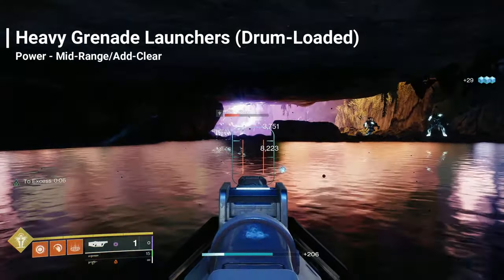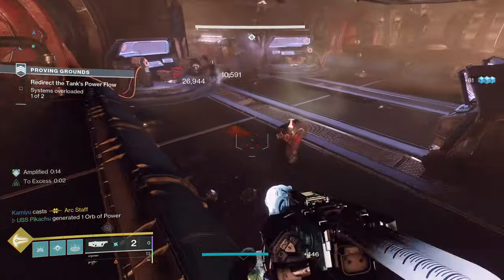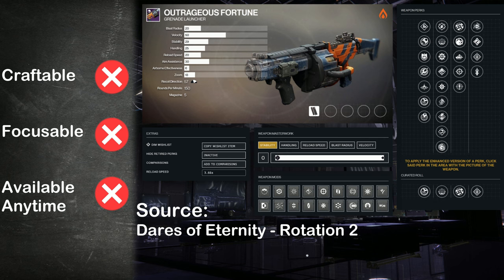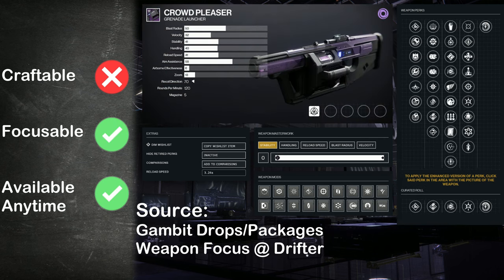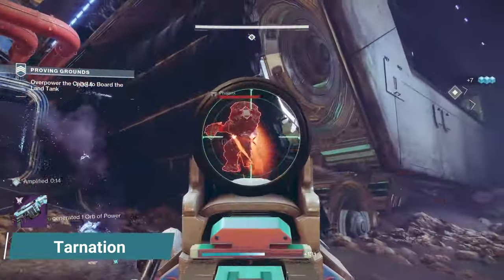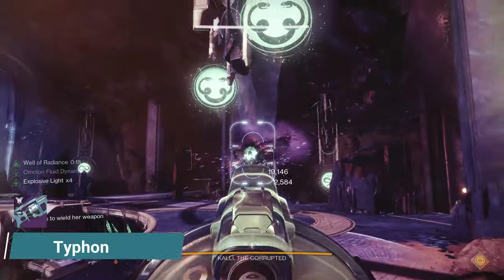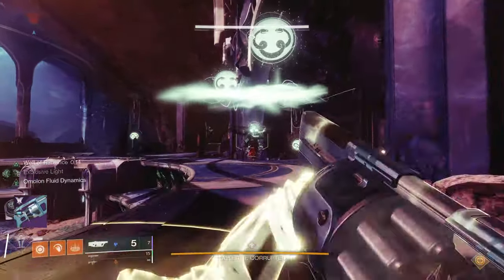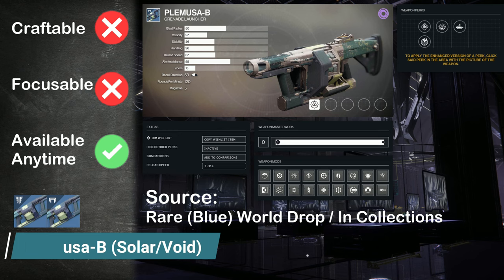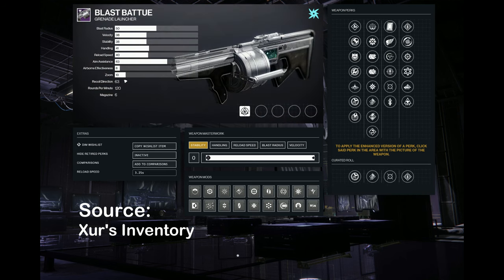Heavy or drum-loaded Grenade Launchers are up next — good for add clear and taking out higher-health targets. Can also be deadly in PvP, dispatching several guardians quickly. Weapons include: Interference VI, Tarnation, Cry Mutiny, Outrageous Fortune, Typhon GL5, Crowd Pleaser, and Behemoth's Memory. Recommendations: Tarnation, since you just grab it from the Helm and it has an amazing static roll of Field Prep and Chain Reaction — great for add clear. Crowd Pleaser from Gambit if you want a Void flavor. And Typhon GL5 if you want the highest potential damage by grabbing one with the Explosive Light perk. Otherwise, if you're missing element options, I recommend both versions of Palmoa-B — a rare grenade launcher that comes in Solar or Void. Three additional weapons from Xur: Canis Major, Swarm of the Raven, and Blast Battue — nothing that truly stands out perk-wise, but worth a look if still missing some elements.